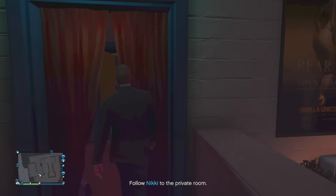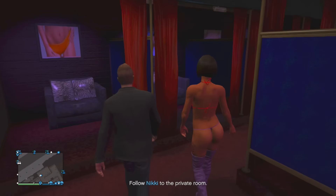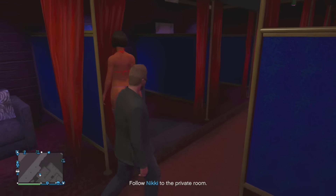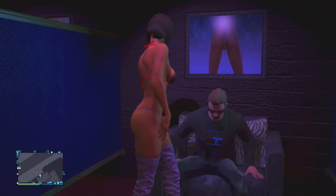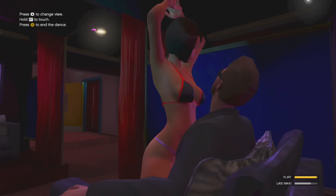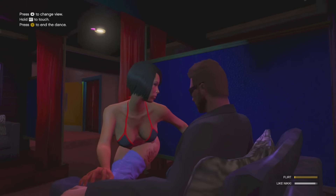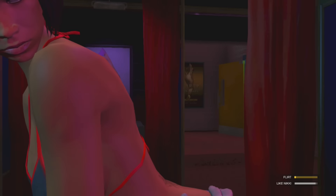After that, you want to get any stripper of your choosing in the strip club and take her for a private dance. Once you get to the private room, you're gonna want to sit down and get settled with this stripper. I chose Nikki because she was the closest one to me. You're gonna want to get the like meter up — there's also a new meter called the flirt meter.